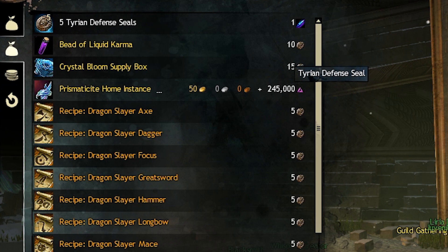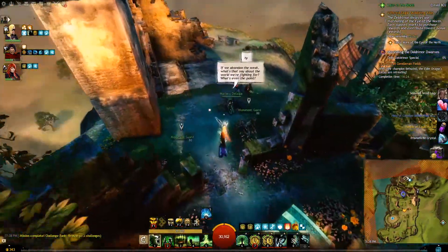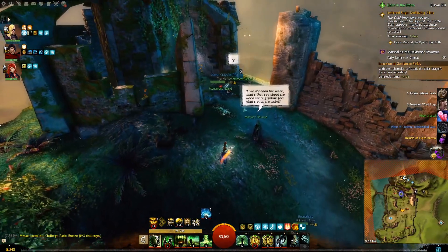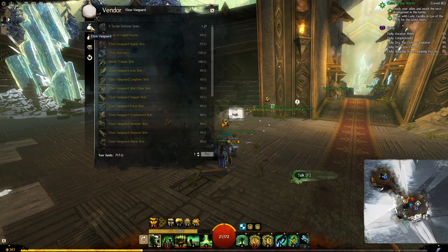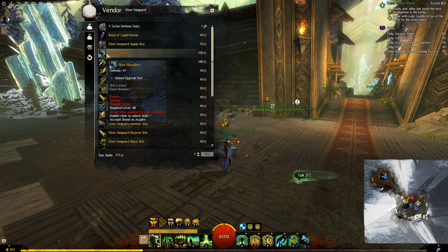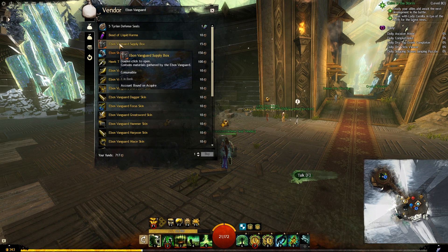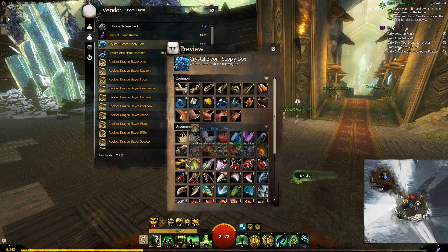The second reward we get from the end chest are Tyrian defense seals, and they are a guaranteed drop every single time you do any of the missions. If you finish a mission without any challenges enabled, you will get about 4-6 seals from the end chest. If you enable all the challenges, you will get about 15 seals when you are done. We can use those seals to buy many items including skins, unique recipes, and something called supply boxes. You can right-click and preview what items you can possibly get from those supply boxes, so you know exactly what to expect.